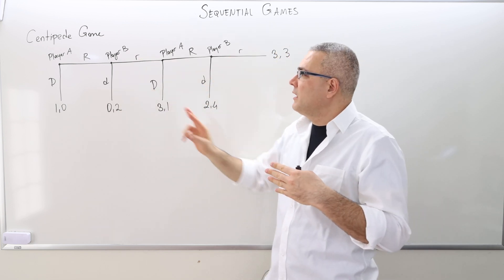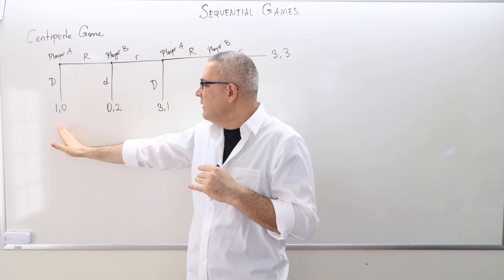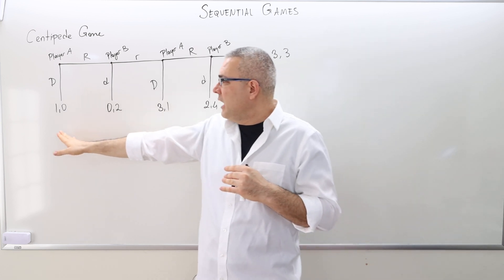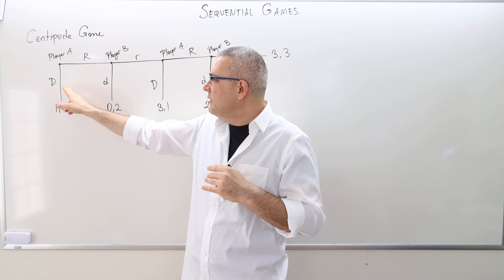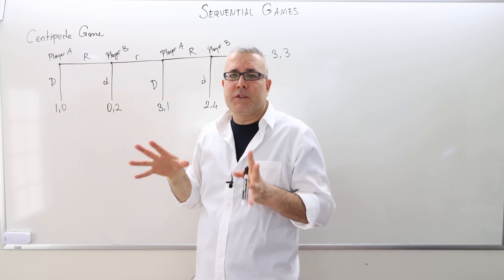What do they know? Player A moves first. She knows nothing because that's the beginning of the game. So player A moves first, chooses either D or R, the capital D or R. If she chooses D, the game is over.